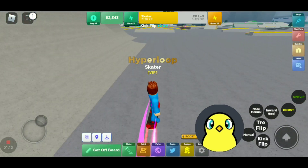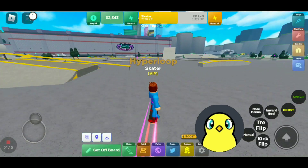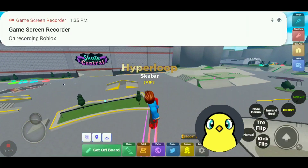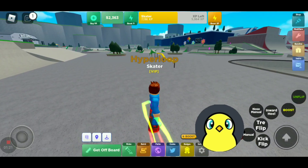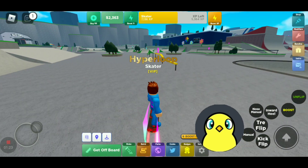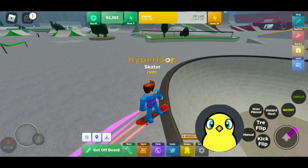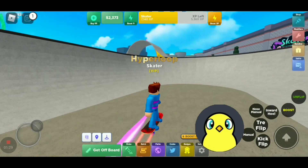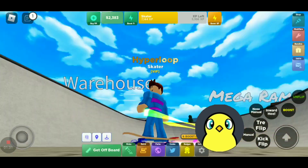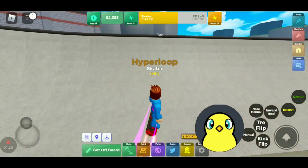After that, there is a boost. Hold the boost button to boost — this can help you get more airtime, like this. It would be really cool. There's also an unflip button on the top, which is really useful when you fall like that — it flips you back and fixes yourself.